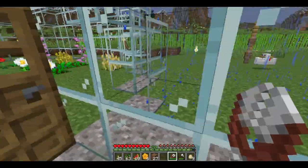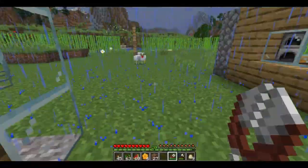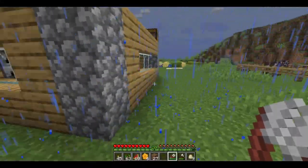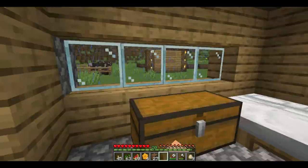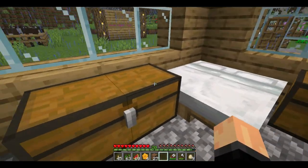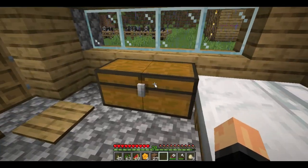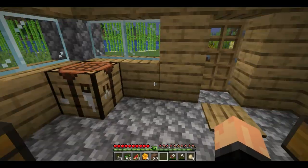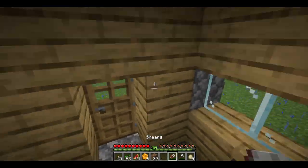I'll make another beehive, make another campfire, breed bees. Why did I make a beehive again? Planks — but we've got no planks. That's typical. Going to have to find a tree. The closest tree is over on that island there.